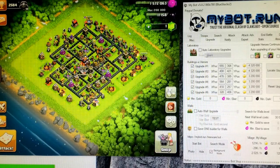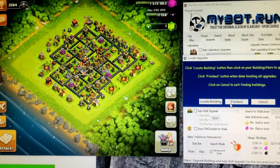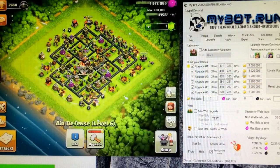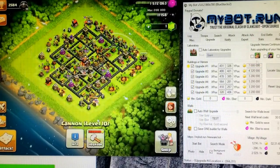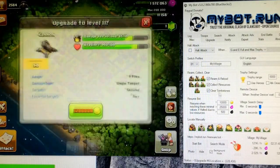For upgrading, you can locate upgrades and it will check how much they cost and display that right there. There's also a bunch of other stuff like rearm, reload, and clear tombstones.